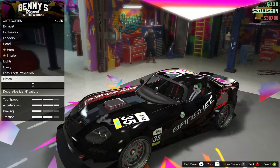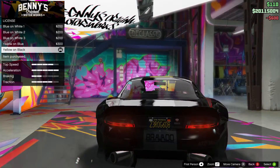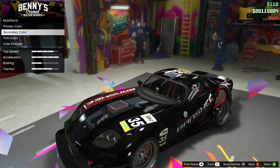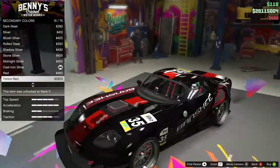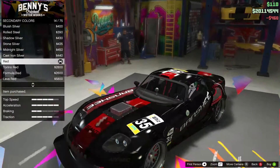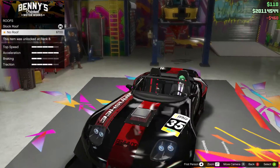Unfortunately I can't have my custom license plate on this one - it just says mango. For the primary color we'll keep it black, and for the secondary color we want red. Looking at the different shades, I think we'll just keep it normal red.